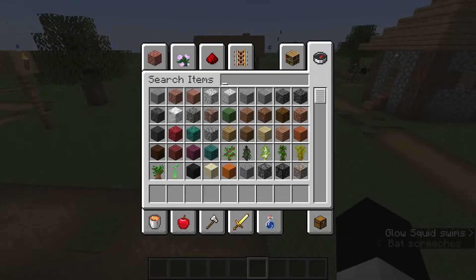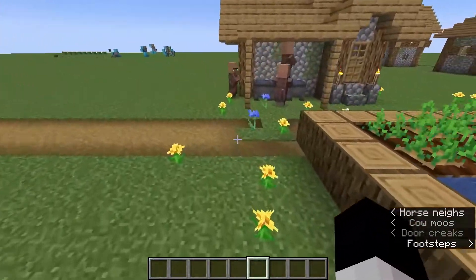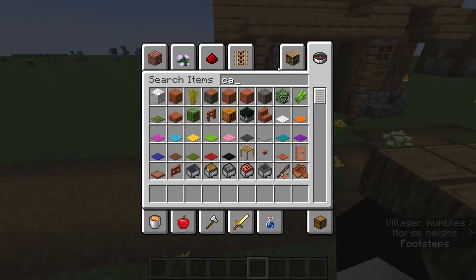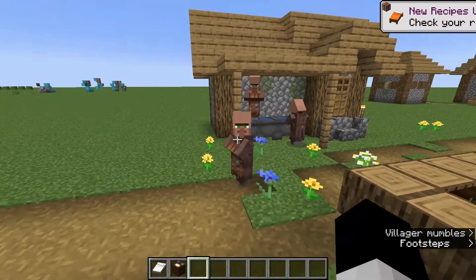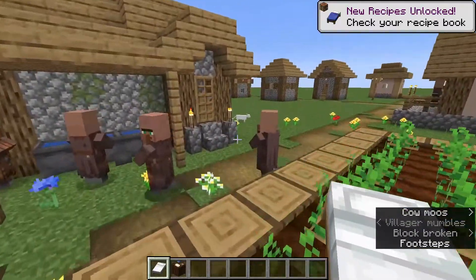Now the next way — and this is the resource efficient way to do it — but I will warn you, it is extremely painful, because villagers are painful, painful creatures. They never want to do what you need them to do. So you're gonna need a workstation and a bed, and then a villager who doesn't have a job.